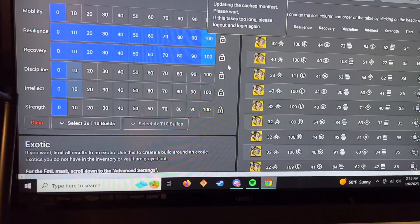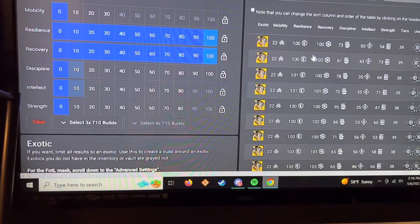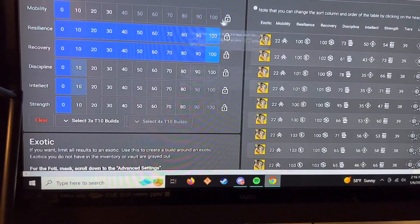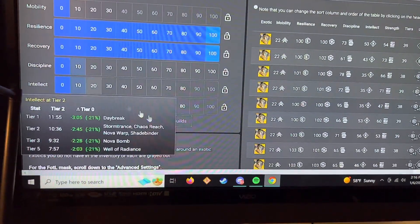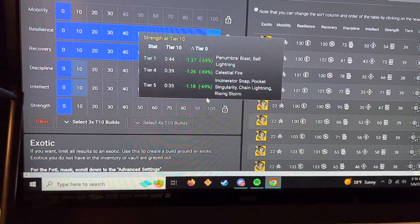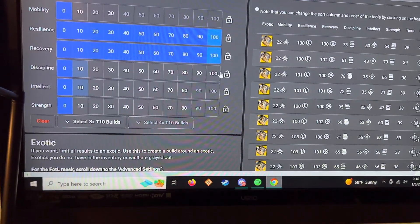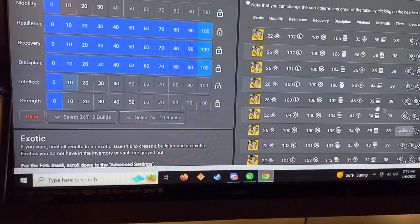So I can click on that. Now here are all my builds I can do a Double Hundo with. But notice my Mobility drops to 30, Intellect drops to 80, Strength drops to 80. But my Hundo for Discipline is still up. Click on that and it's going to show me what Triple Hundo builds I can do.